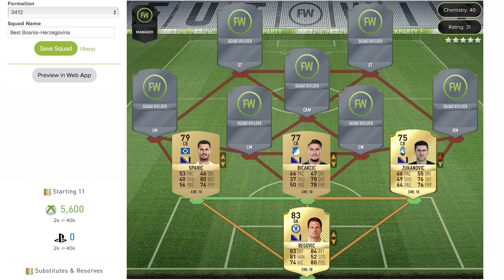The final center back is the right-sided one — that's Spahić. He's the highest rated of the three, coming in at 79, also playing in the German league. I believe the team could be Hamburg. He's got decent defensive stats but that pace is going to be a real problem for this three-man defense if you do build it. But so far that's the strongest defense we can put together.